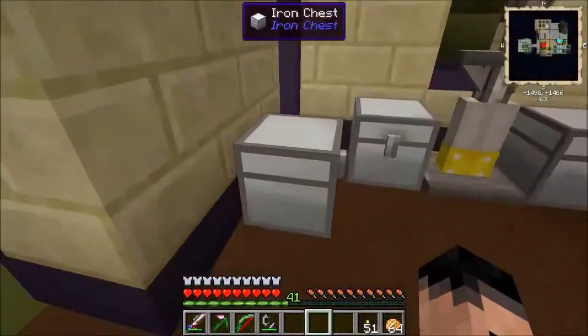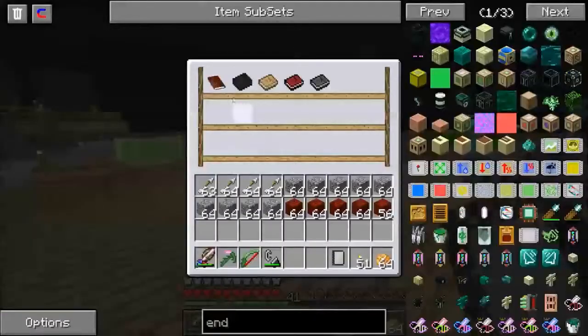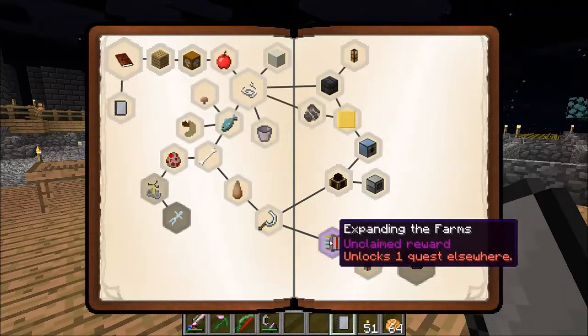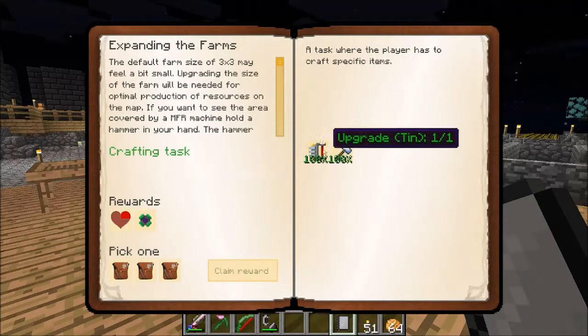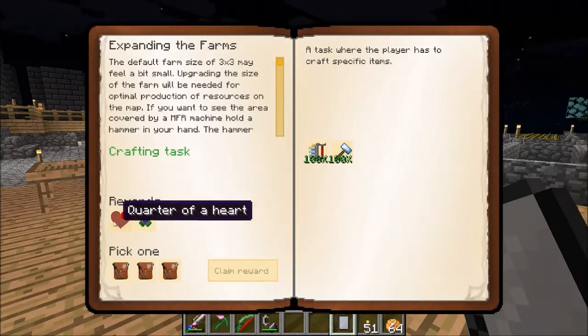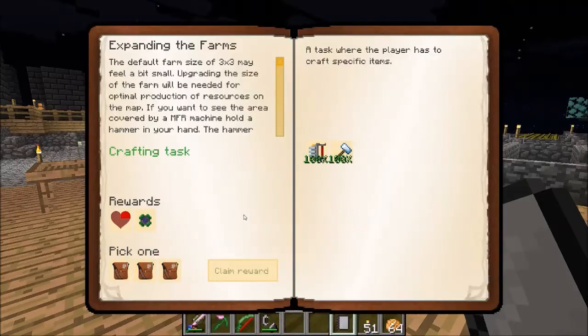Can you tell us more, Dashi? It's got a lot of time now. I like expanding the farms. The default farm size of 3x3 may feel a bit small; upgrading the size of the farm will be needed for optimal production of resources on the map. We kind of already did that with the copper upgrades, but this one required a tin upgrade, so Dashi was kind enough to make that offline. Rewards: quarter heart, random safari net, and our choice of one of three reward bags.